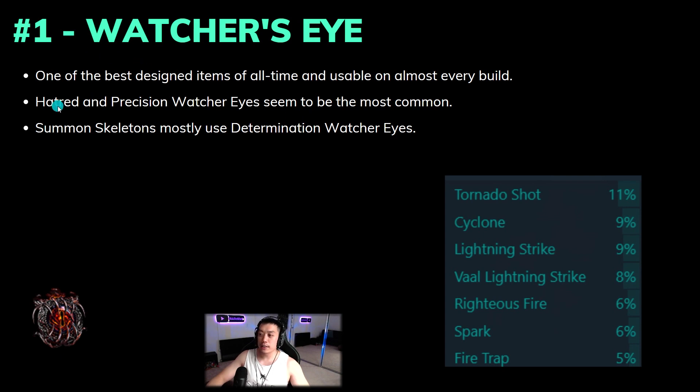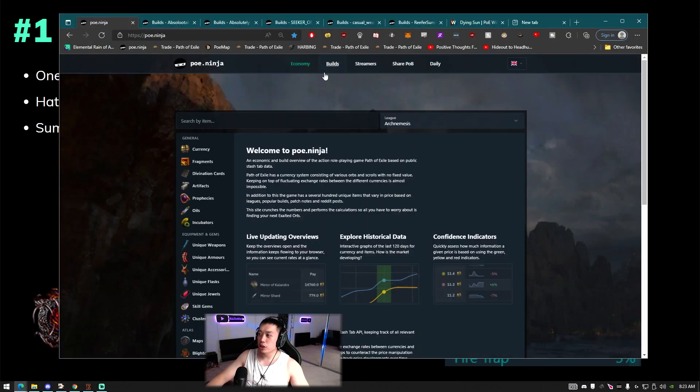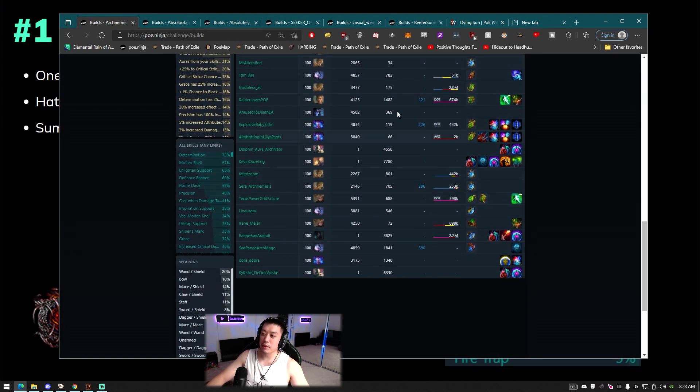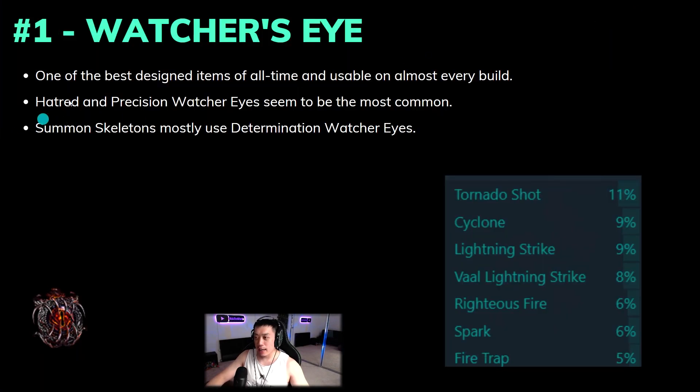The most common Watcher's Eyes you'll see are Hatred and Precision variants. Precision can fit into a lot of builds since you can run a level one Precision and get a benefit like multi or attack damage, which is pretty generic. Hatred is mainly used because a lot of people are running cold conversion Tornado Shot and it helps with cold damage or base crit. Summon Skeletons — the second or third most popular build of the league — along with almost every build running Determination means a Determination Watcher's Eye can benefit virtually everyone.